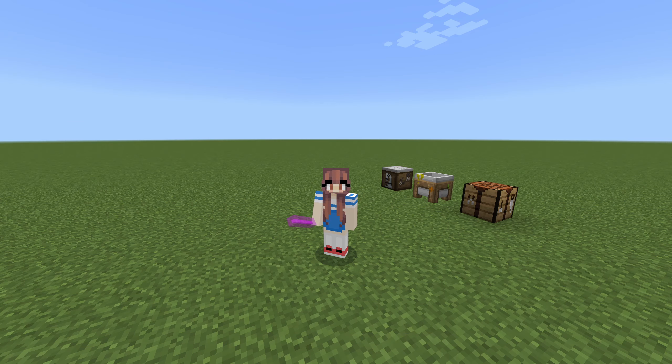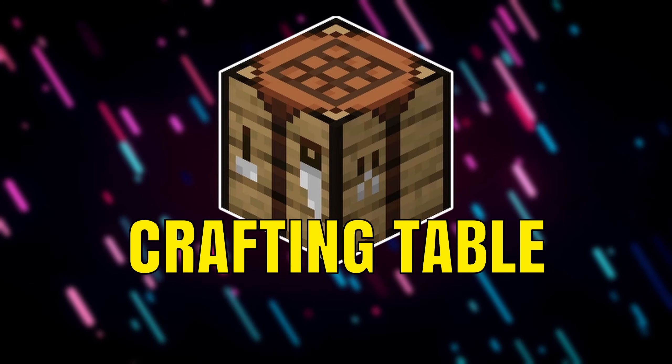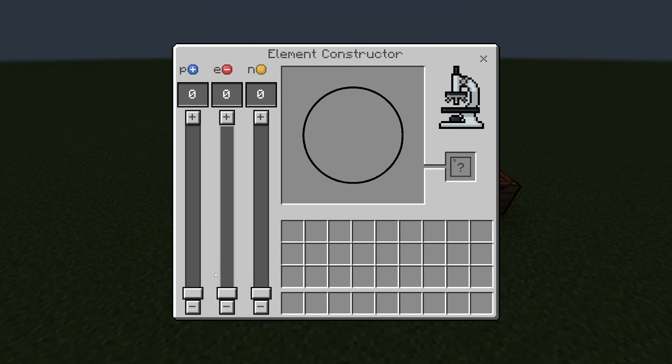You clicked on this video because you want to learn how to make glow sticks, so let's do it. To craft these glow sticks, you're going to need a compound creator, a crafting table, and if you're in survival, you'll need an element constructor as well. Using the element constructor, or just going into your inventory in Creative, you need to get the following elements.